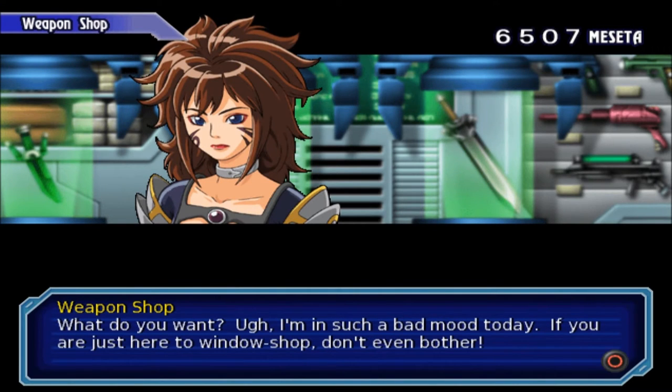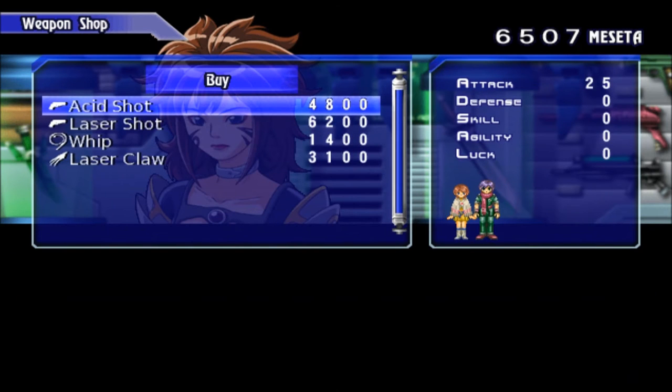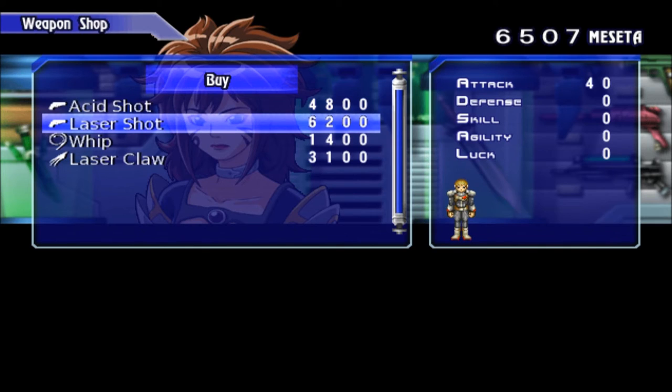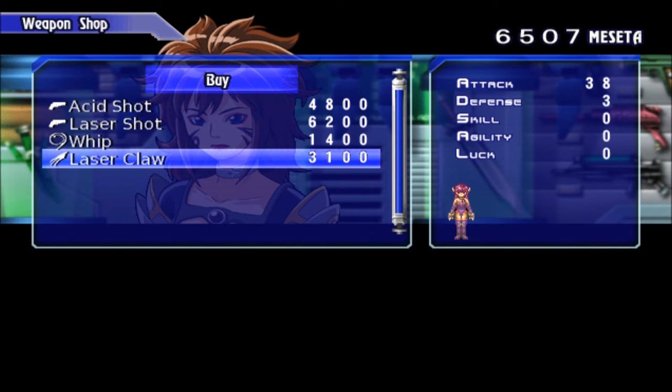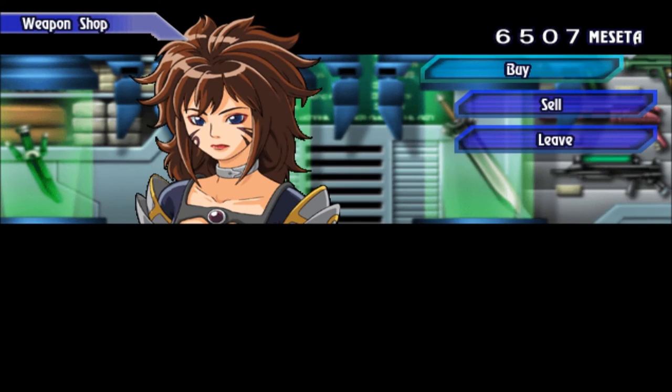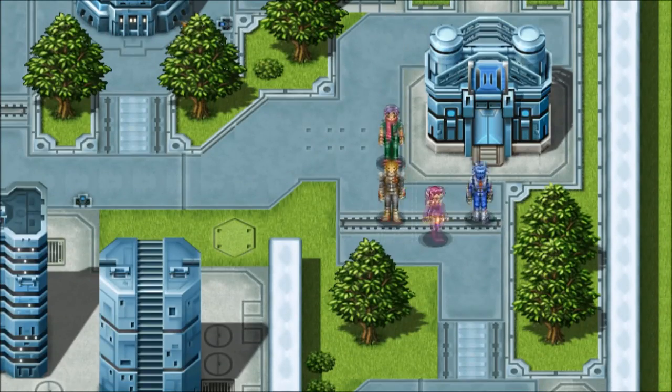What do you want? Such a bad mood today. If you're just here to window shop, don't even bother. Asset shot, laser shot, look at that. A whip and a laser claw - wow we need money. I'm tired of grinding for money, no more.